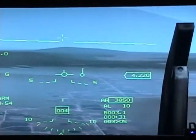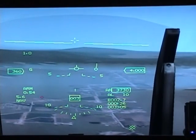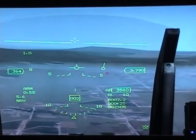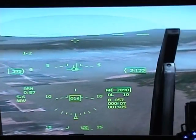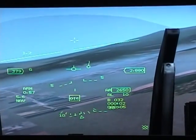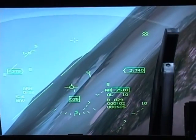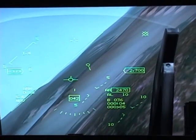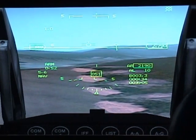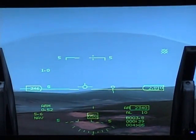The last thing is your tadpole — that little circle with a line. It tells you where the steer point is. If you want to get to your steer point, keep your flight path marker right on that tadpole. Right now it's telling you the steer point is behind us — the tadpole's line indicates that steer point number five is behind us.